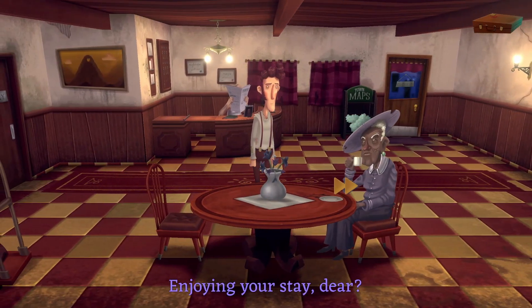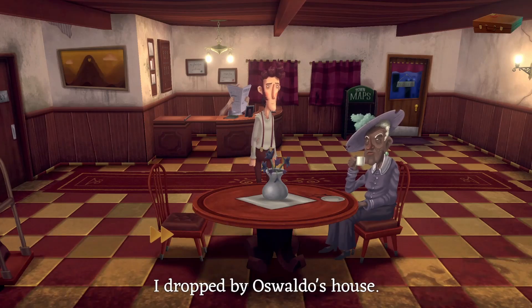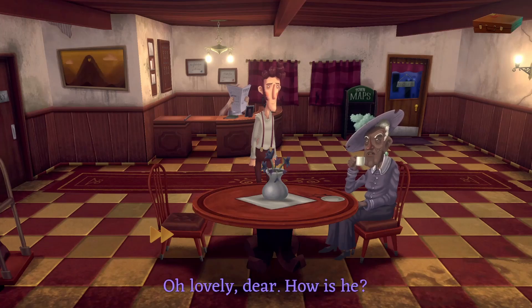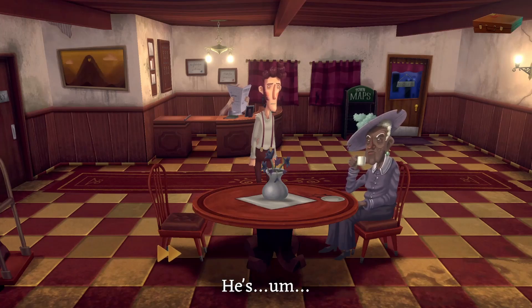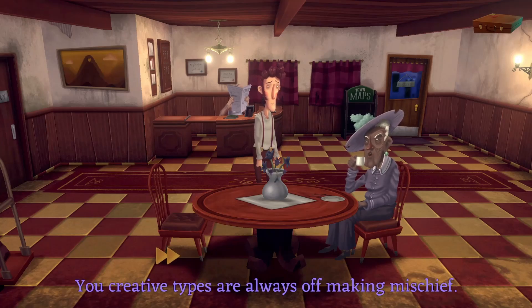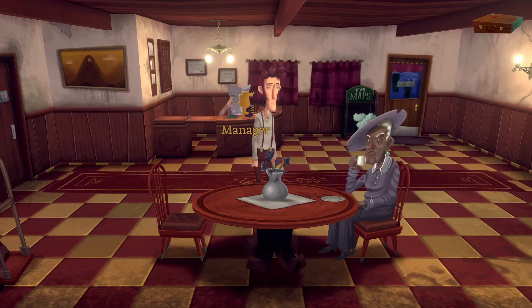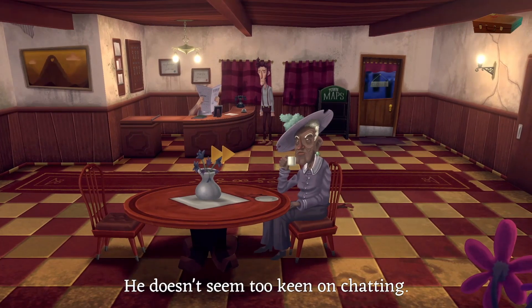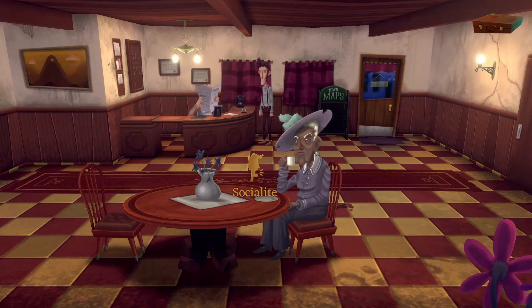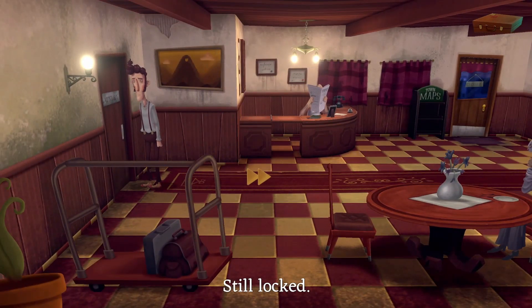Maybe I can speak to Gladys. 'I dropped by Oswaldo's house.' 'Oh lovely, dear — how is he?' He was out. 'You creative types are always off making mischief.' He doesn't seem too keen on chatting. No, he does not. Go to the laundry room — still locked.